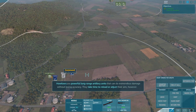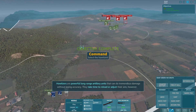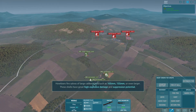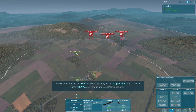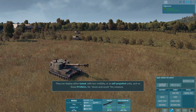Howitzers are powerful long-range artillery units that can do tremendous damage without losing accuracy. They take time to reload or adjust their aim. Howitzers fire salvos of large-caliber shells such as 105mm, 155mm, or even larger. These shells have great high-explosive damage and suppression potential. They can deploy either towed with less mobility, or as self-propelled units such as these M109 A2s for shoot-and-scoot fire missions.